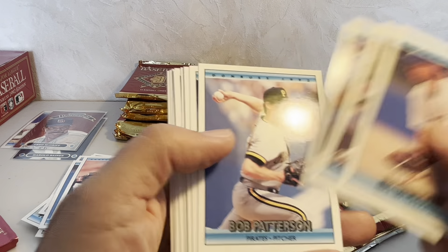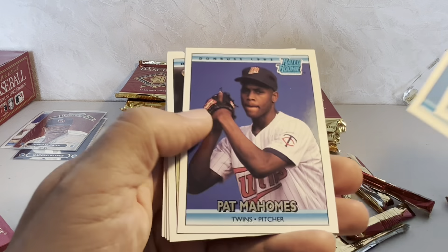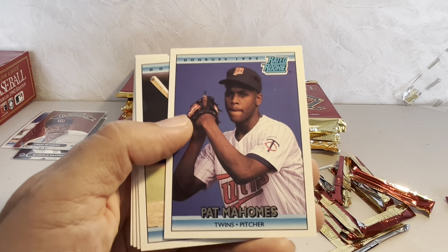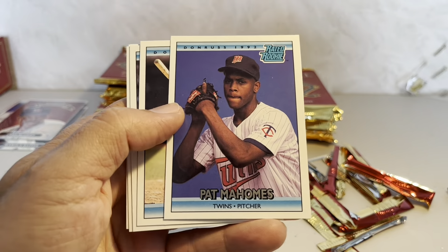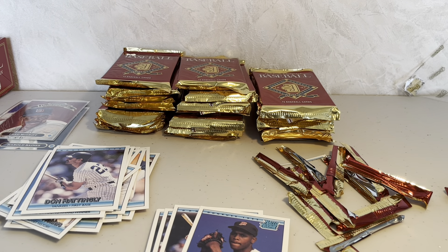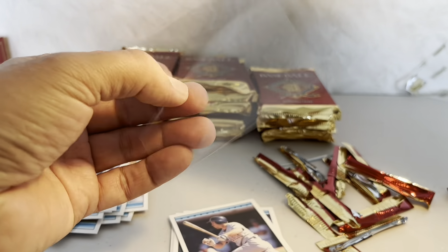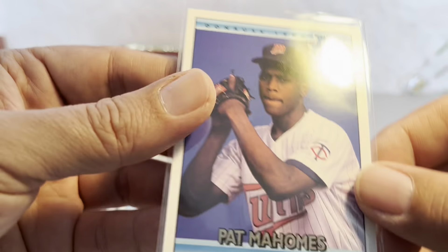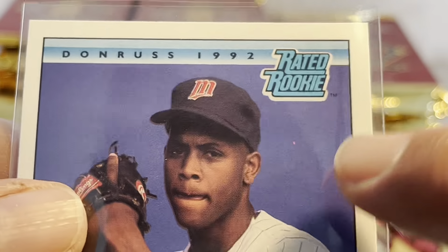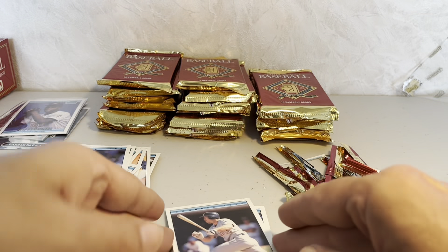Next pack — Vaughn Hayes; Don Mattingly, current Blue Jays bench coach; Darryl Boston. Oh — there it is! Pat Mahomes, Rated Rookie! The father of Patrick Mahomes II. If you're watching his quarterback series on Netflix, I got to the episode last night where his son was born — they nicknamed him Bronze. Unfortunately there's a little speck on the card, but besides that it looks good. Put that in the special pile.